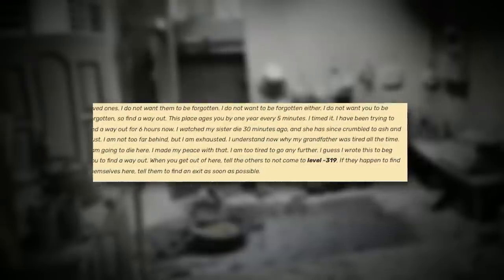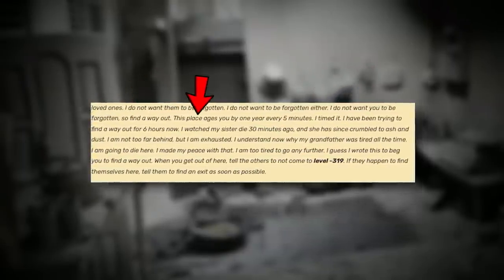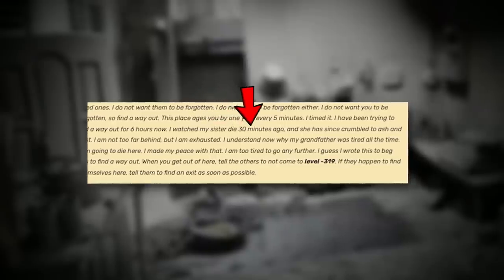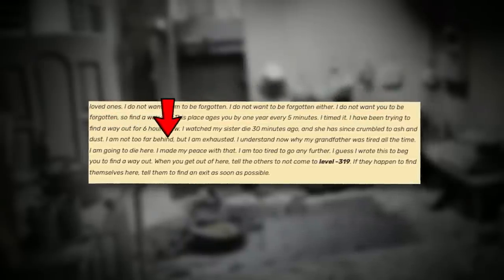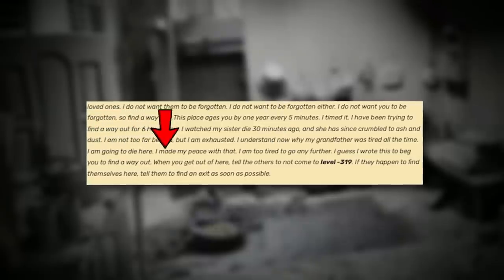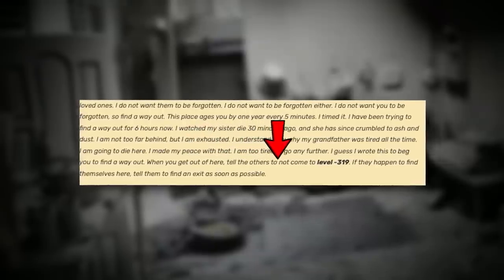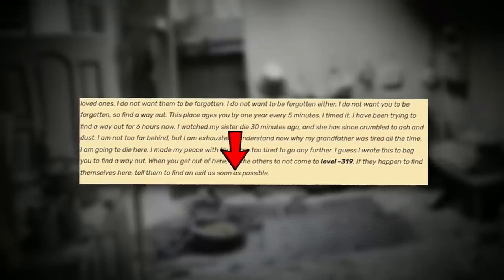I'm going to read you the last paragraph: 'I do not want to be forgotten, so find a way out. This place ages you by one year every five minutes — I timed it. I've been trying to find a way out for six hours now. I watched my sister unalive about 30 minutes ago, and she has since crumbled into ash and dust. I'm not too far behind, but I'm exhausted. I understand now why my grandfather was tired all the time. I'm going to unalive here; I've made my peace with that. I'm too tired to go any further. I wrote this to beg you to find a way out. When you get out, tell the others not to come to Level Negative 319. If they find themselves here, tell them to find an exit as soon as possible.'